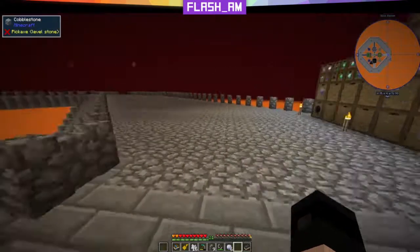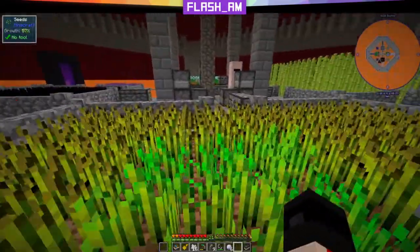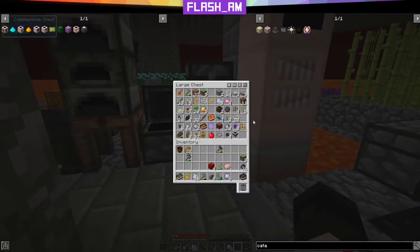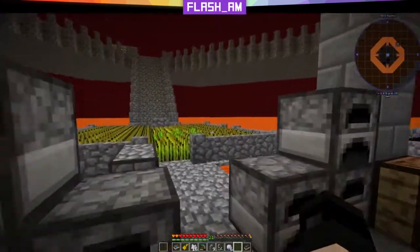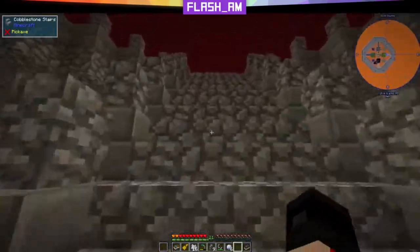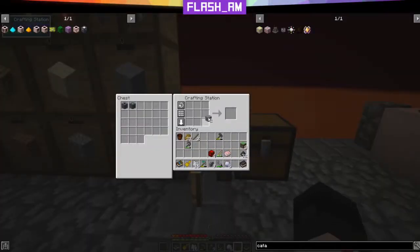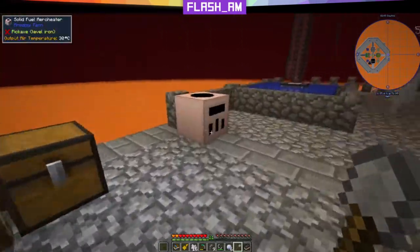We're going to need a shovel. Let's go see if we have one down here. We have a hoe and our knife, but it does not look like we have a shovel. Thankfully a shovel should be fairly easy to make. We don't have cobblestone down here though, so we'll run back upstairs, get that, make our shovel, and put that back.